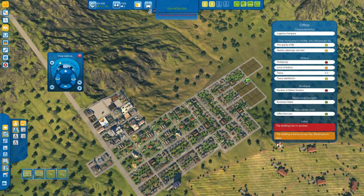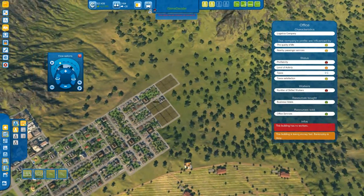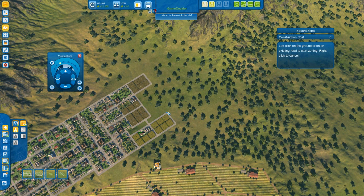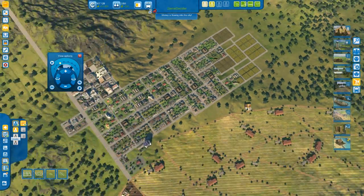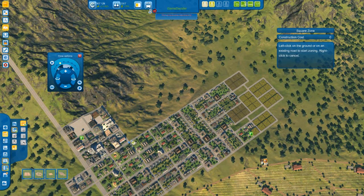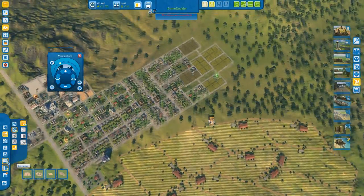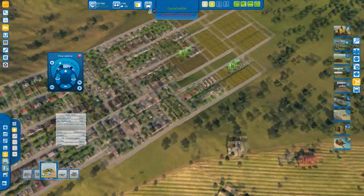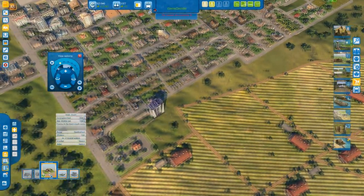I'm now going to build some more offices. First of all I need to build some more unskilled workers. Apparently some of our citizens are getting a little bit ill, so I am going to build a health centre.